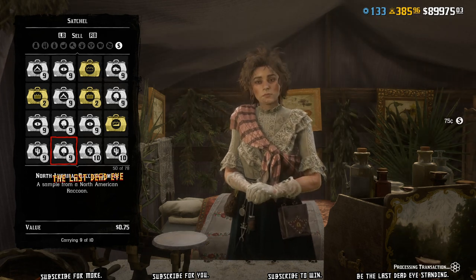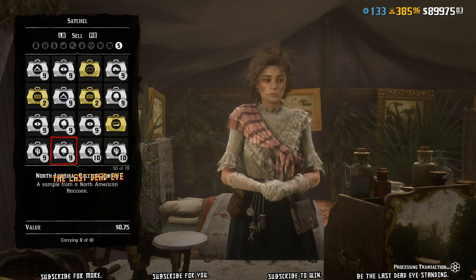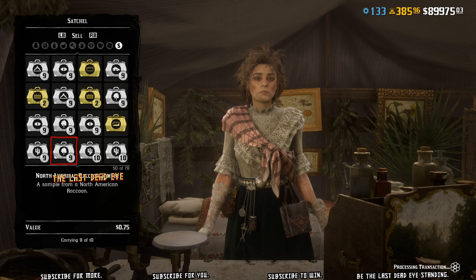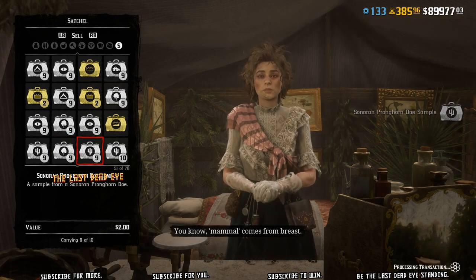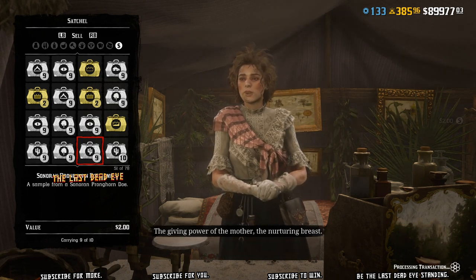Because if you have 10 samples of each animal and there's like 5 different categories, and there's over 10 animals in each category, you can imagine how many times you have to hop sessions in order to sell all these samples.